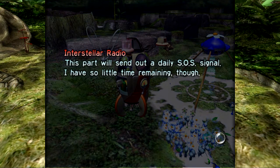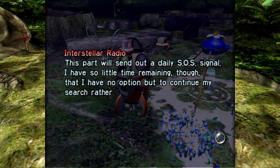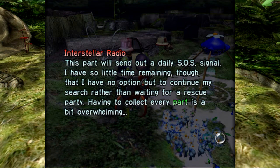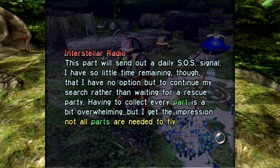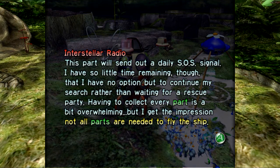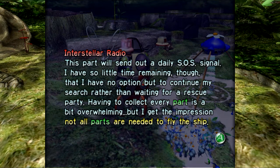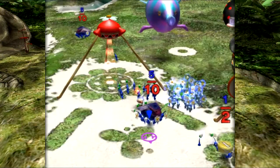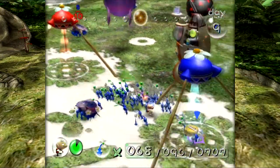This part will send out a daily SOS signal. Olimar notes he still has a little time remaining, but has no option but to continue his search rather than waiting for a rescue party. I think there's a minimum of 25 parts that are considered required in order to get a non-bad ending, and some of them are optional — obviously there's a best ending for getting all the parts. That's now 22 parts. What we're going to do is put all of our blues back for the moment and fight with the reds. The puffy blowhog is going to run away, which is excellent. And we just have an absolute abundance of blue Pikmin — we have 300 blue Pikmin!